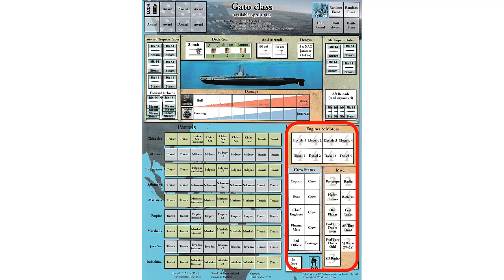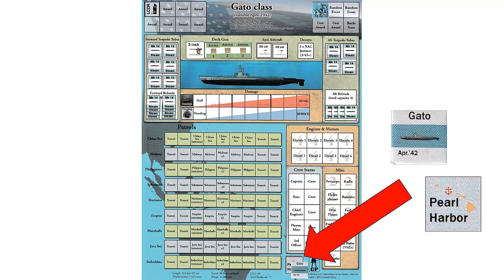Any applicable markers for crew status and damage to systems will be placed in this area. We will place the Gato submarine marker and Pearl Harbor base marker on the import refit box. The base used will depend on when we start the game and the submarine type, as covered in Rule 7.3. For patrols that start in January 1942 or later, we roll one 10-sided die. A result of 1 to 5 means we start in Australia, and 6 to 10 means that we start in Pearl Harbor. A Narwhal-class submarine always starts in Pearl Harbor.